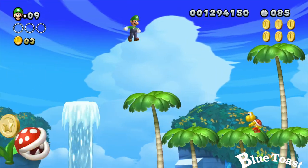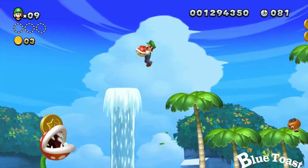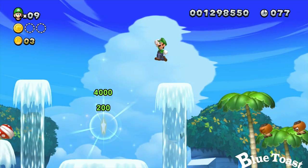The first Star Coin is at this Piranha Plant. Go ahead and grab that Koopa Shell and throw the Koopa Shell at the Piranha Plant, killing it and collecting the coin at the same time.